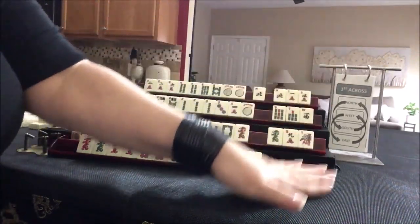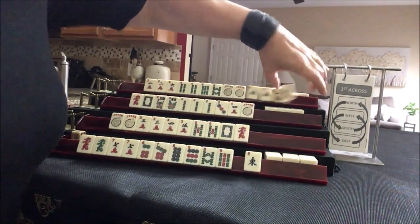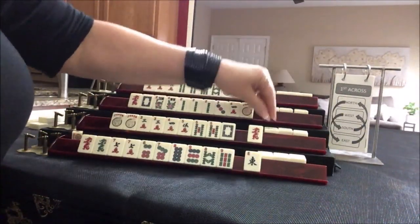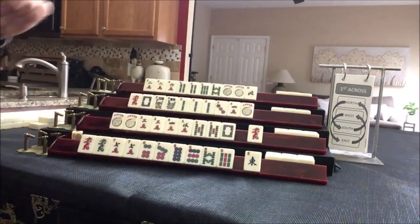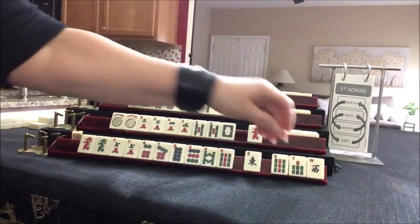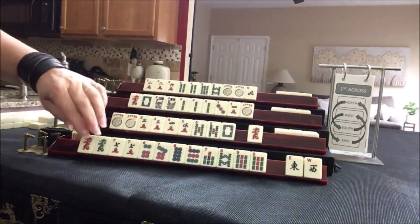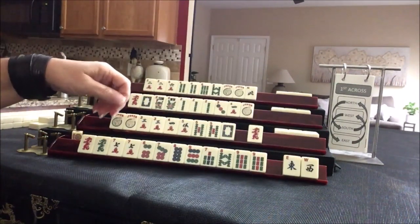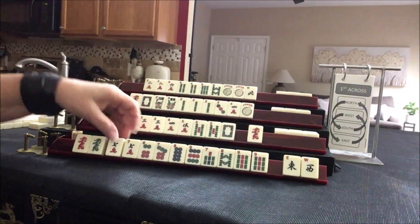We're going across. Crisis averted. Oh, we got consecutive tiles: seven, eight, nine. We have six through nine. Two discards — East and West. Seven, eight, nine — mixed suit kongs. Let's give up the six.